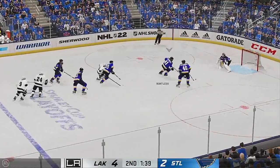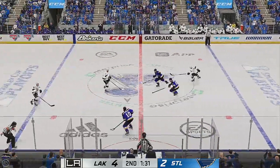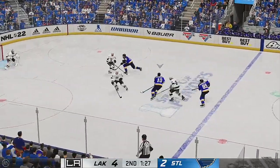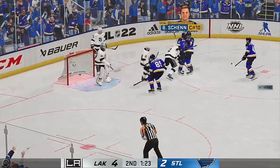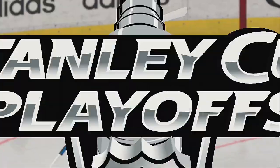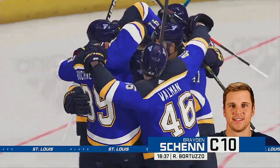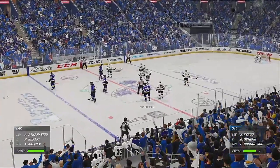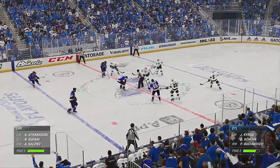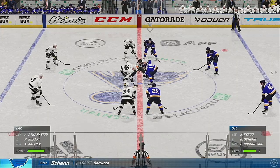Takes the feed in the middle of the neutral zone. St. Louis has the puck, sends it over to Shen — makes him look in front. He scores! Shen comes through! The Blues get a much-needed goal here late in the second, putting themselves within striking distance. You want to give yourself a chance — they've done that.